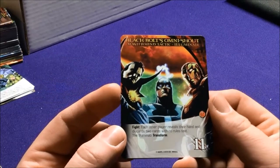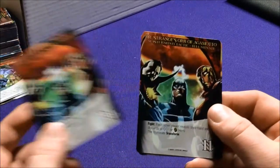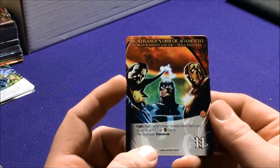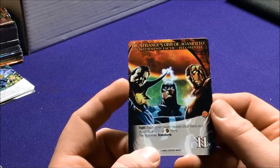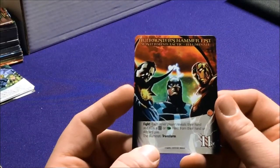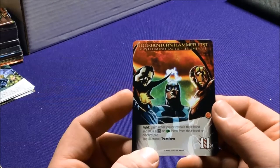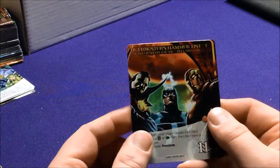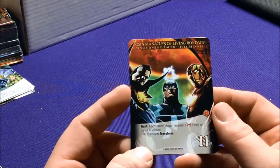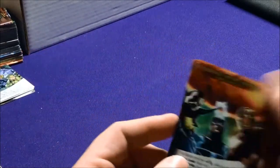The Illuminati tactics include Black Bolt's Omni-Shout — each other player reveals their hand and discards two cards with no rule text, then they transform. Doctor Strange's Orb of Agamotto has each player reveal their hand and discard a Range or Instinct hero, then transform. Hulkbuster's Hammer Fist has each other player reveal their hand and KO all Tech, then KO a Tech or Strength hero from their hand or discard pile. Zom's Manacles of Living Bondage has each other player reveal a Covert hero or gain a wound.